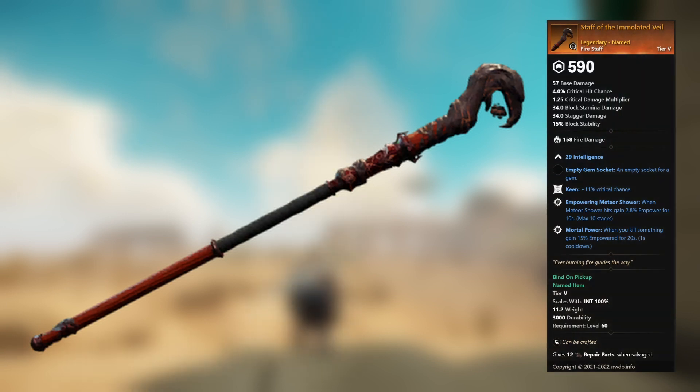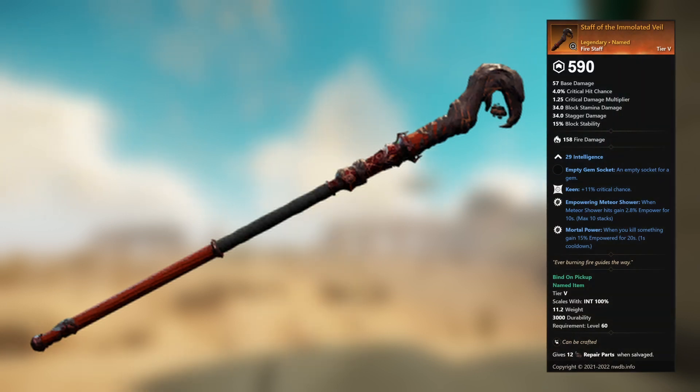Staff of the Immolated Veil — legendary unnamed fire staff. 29 Intelligence, empty gem socket. Keen: plus 11 percent critical chance. Empowering Meteor Shower: when Meteor Shower hits, gain 2.8 percent empower for 10 seconds. Mortal Power: when you kill something, gain 15 percent empower for 20 seconds.